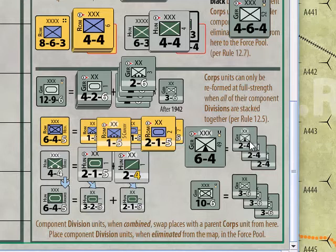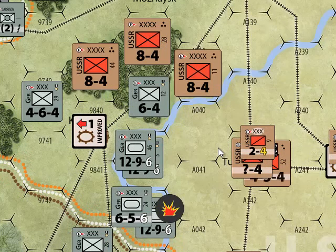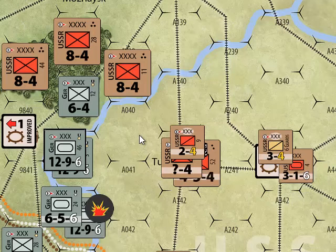Building up units means having the right units stacked together in the hex to form a larger unit. For example, in this hex we have the 3rd Panzer Corps and the 46th Panzer Corps. The downside to organizing two units into a larger unit is that you do it at the beginning of your regular movement phase — which is after combat. So you basically organize this turn and build up this turn to use them next turn.